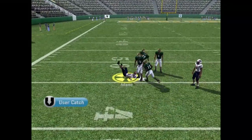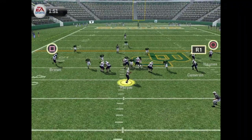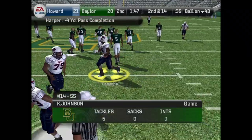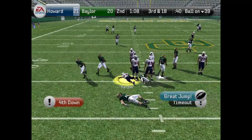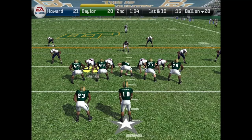Harper drops back, he finds Adam Adams down the left sideline for the first down. We got first and ten from the 47. Harper finds Cameron — Cameron gets blasted. Third and 18. Takes the sack — fourth down, we got to give the ball up. Will Baylor score before the quarter's over?